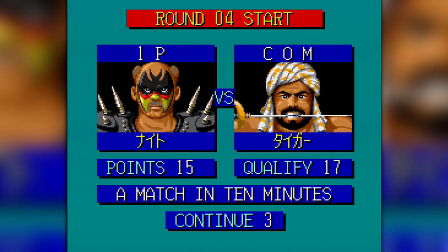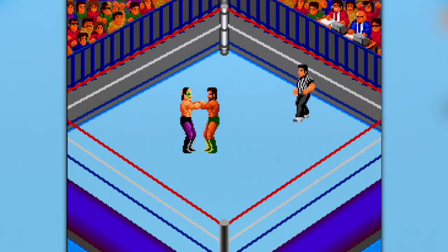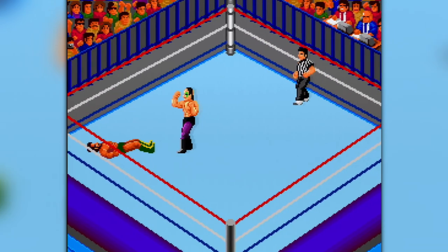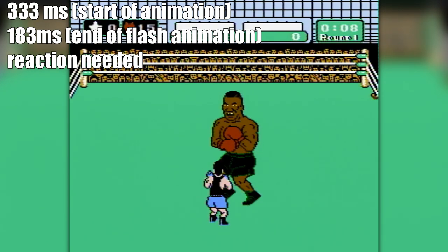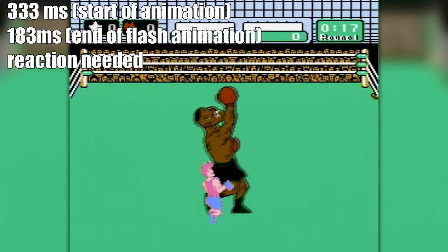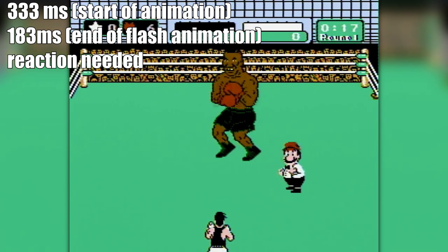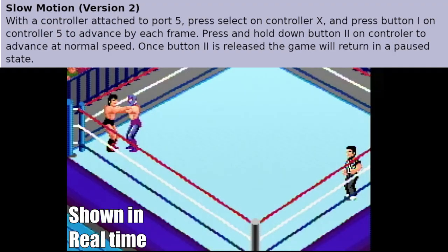If there was anything that you needed to take away from this video, it's just to remember to always perform your moves after the knees drop and never before. I will admit that this wrestling game is a little bit difficult — in the later stages, I would almost equate going against some of the other wrestlers as going against Mike Tyson in Mike Tyson's Punch-Out. But at least with Fire Pro, you have the advantage of having more opportunities. And if all else fails, go to our Secrets and Tips page and learn how to do slow motion on Controller 5, and that way you can win the grapple every time.